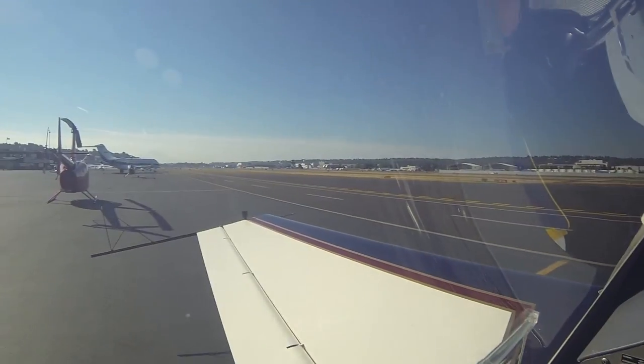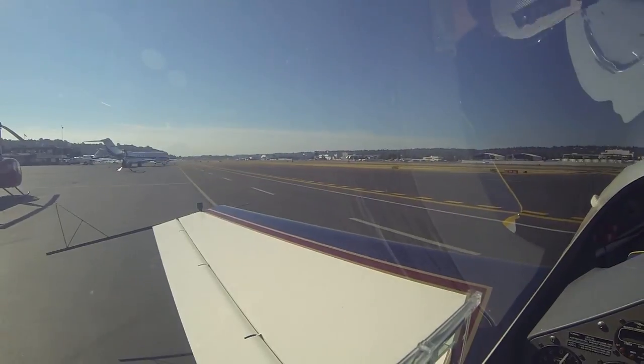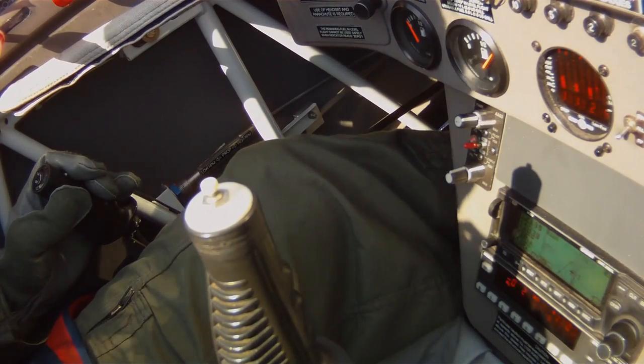1-0-5-Mike-Mike, ground, runway 3-1-right, taxi via Alpha. 3-1-right via Alpha, 5-Mike-Mike. Okay, we're clear left and right. Canopy secure, trim set, fuel's on the wings, controls free and correct. Temps are up, here comes the run-up.